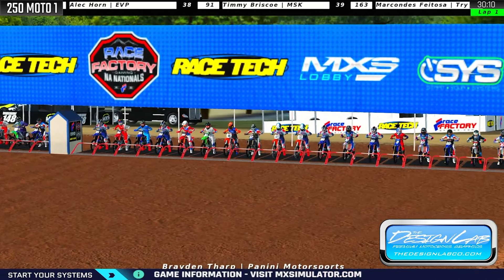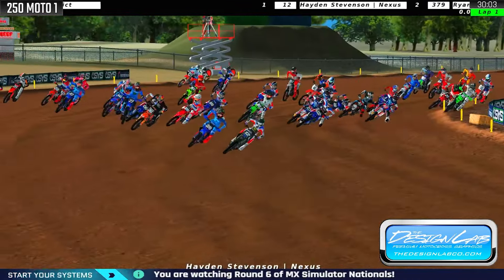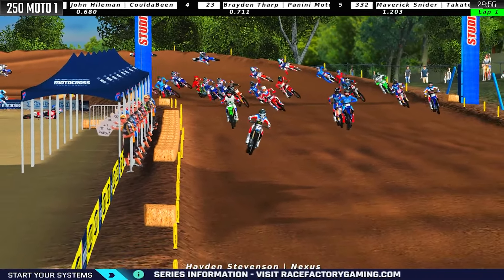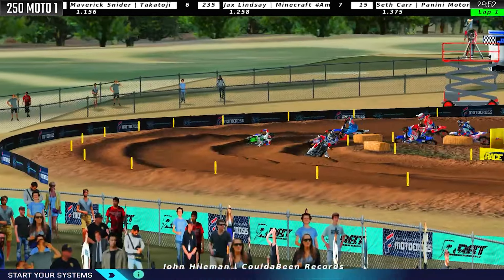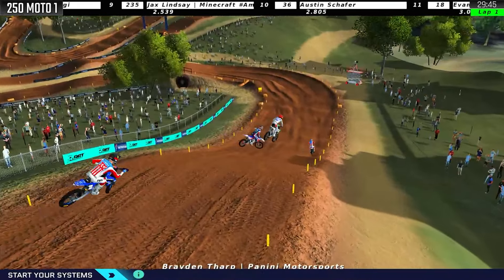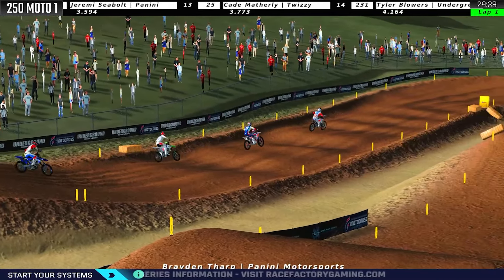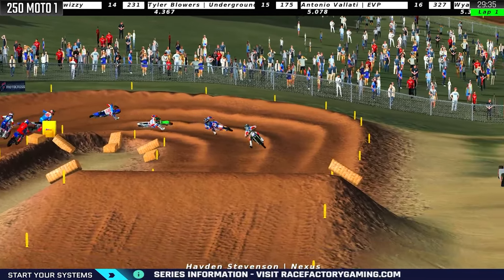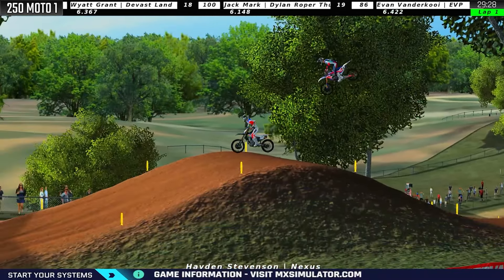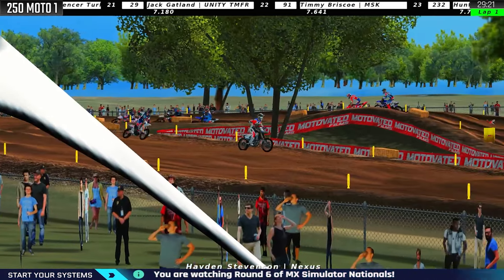Time for the gate drop in 250 Race 2 from Red Bud. The 332 of Snyder's got a good jump, Stevenson is there. It's going to be a hole shot for Hayden Stevenson — Design Lab Co hole shot for the number 12 Nexus Triumph. He's got John Heilman right behind him. Tharp was down in the first corner in moto one, but he's off to a good start here in moto two, scrubbing down the hill into P2. Heilman and Stevenson — they're always so evenly matched. If they're in the LCQ, they're one and two next to each other; if they're on the track, they're one and two. They're just always together.